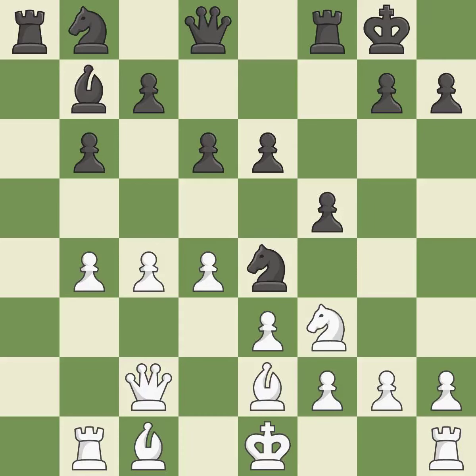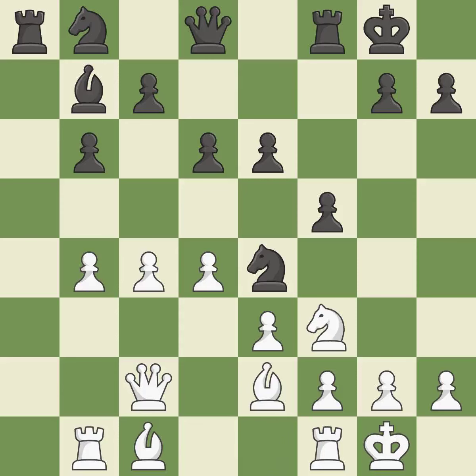That is a logical response and quite good. Castling develops a rook while also moving the king to safety. Castling to the same side of the board as the opponent tends to lead to less sharp positions as compared with opposite-side castling. It is excellent.